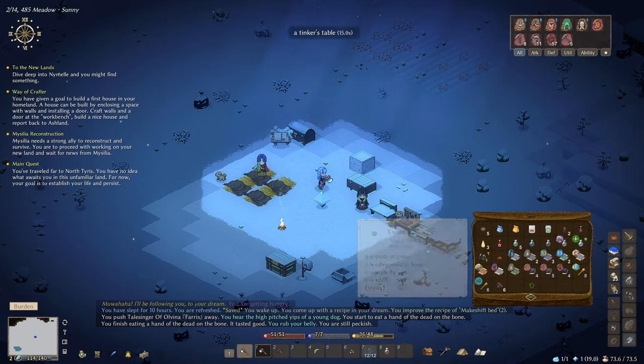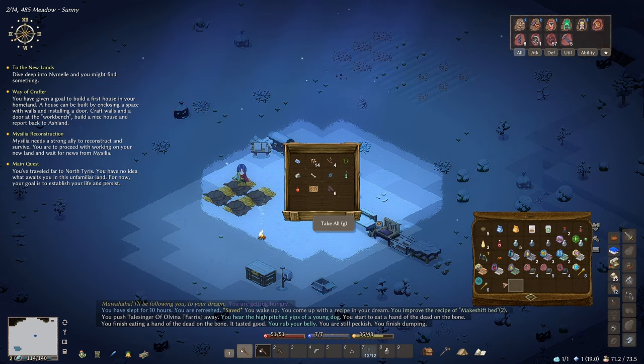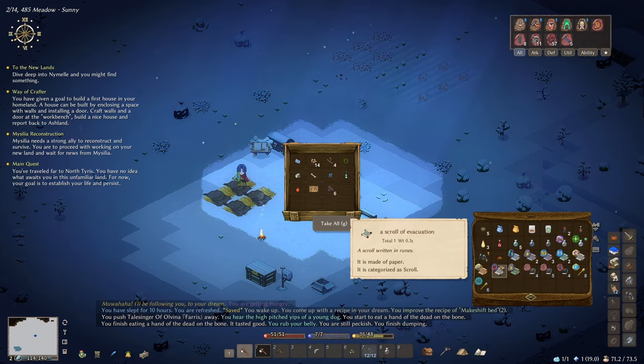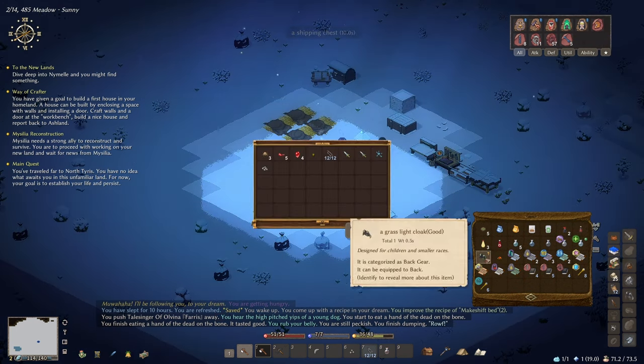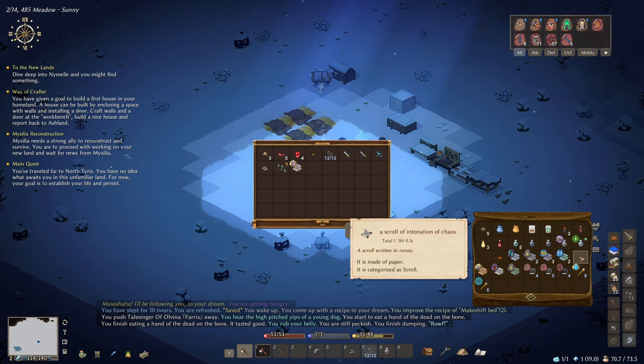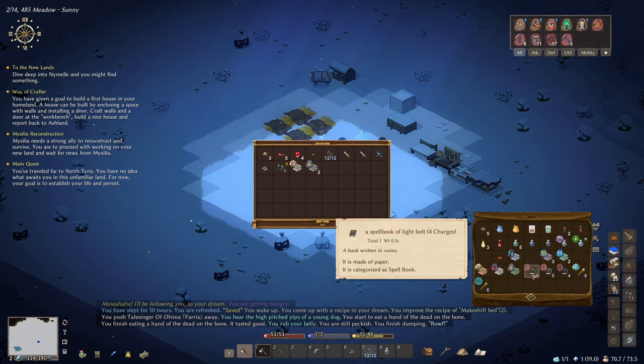I'm over-encumbered, so let me pop some stuff into storage. Put the vines and planks in there. I could get rid of some things — this grass lower cloak I'll sell. Three scrolls of magic map I'll keep; they come in handy. Getting rid of some monster scrolls. Scroll of teleport I definitely want. Scroll of incognito could come in handy. Flying scroll — get rid of that.